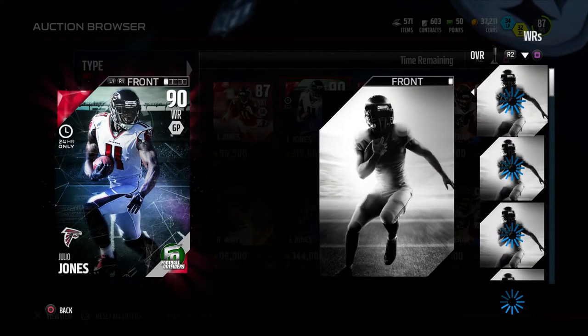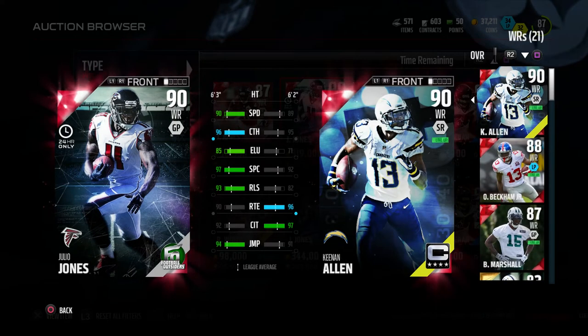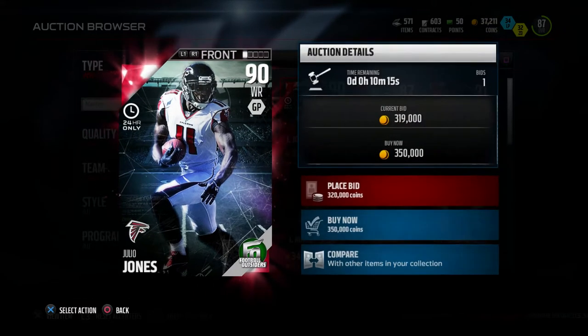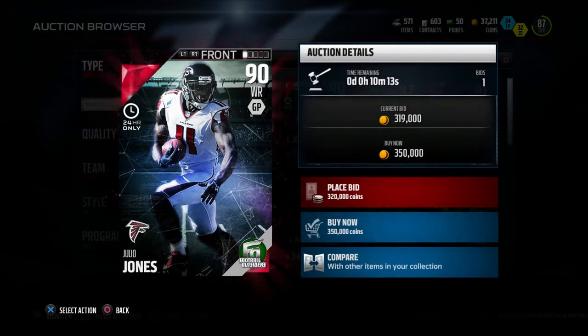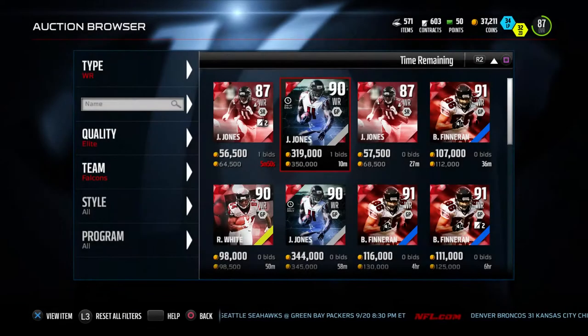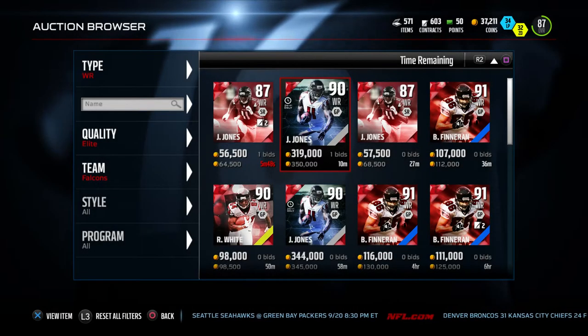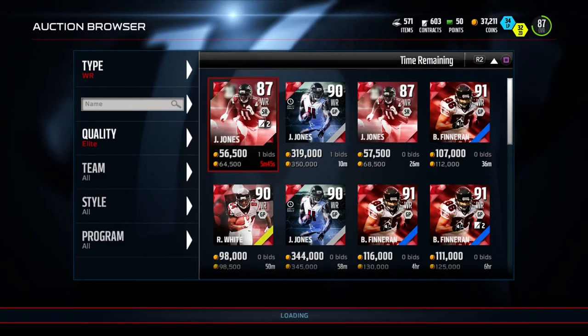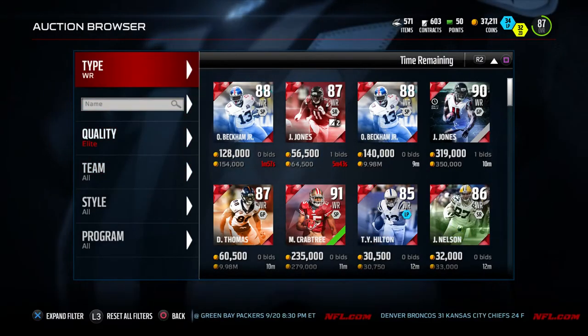Obviously an amazing card. Comparing him to Captain Keenan, Julio is probably a little bit better, but I don't know if he's 200,000 coins better. This one's going for 350,000 coins, while Captain Keenan usually goes for around 100k. But Julio is not the only Football Outsiders card out today.